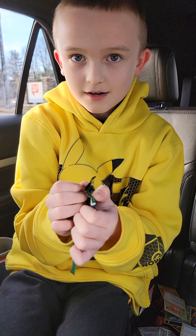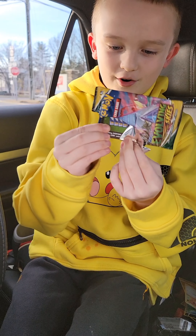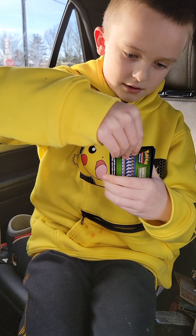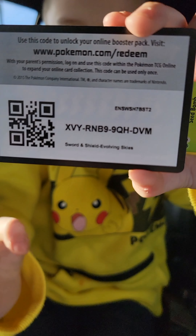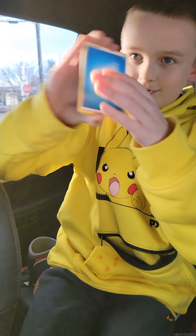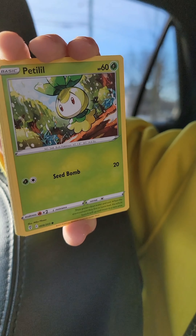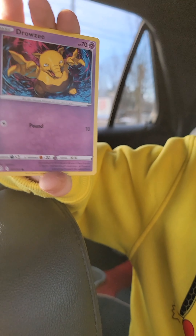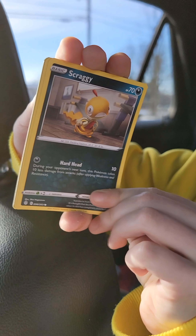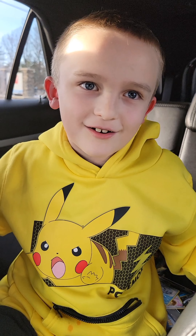Come on, Evolving Skies — you've got to give us something good. These things aren't opening right. A sideways black code card. One, two, three, four. Come on, we have to get something good: Water Energy, Albega, Snow Leaf Badge, Gordy, a Petal, a Bergman, a Drowzy, a Scraggy, a Baggin, a Shopping Center Reverse, and oh — a Gandalf. Well, at least we got this guy. That's cool — it's an Inteleon V. All right guys, that's going to end our video. I'll see you in the next one. Peace.